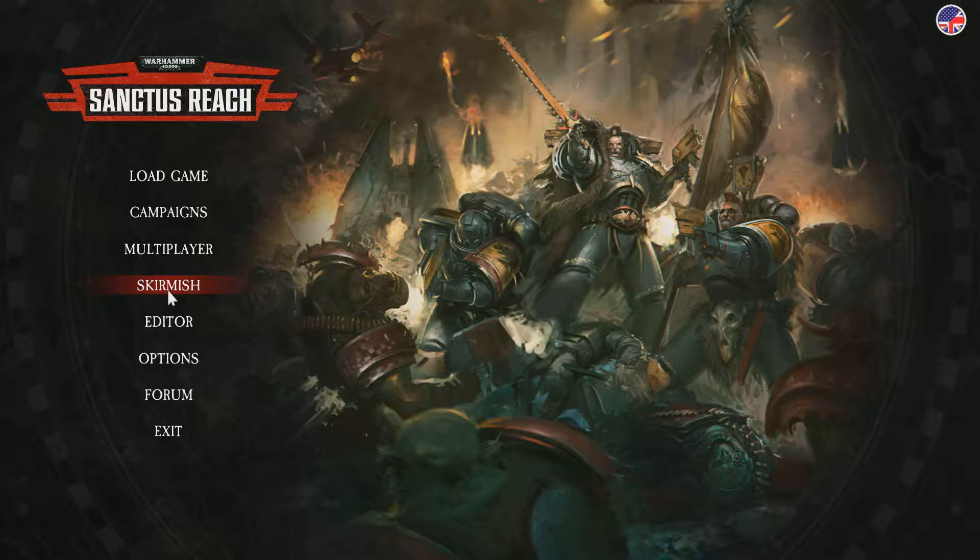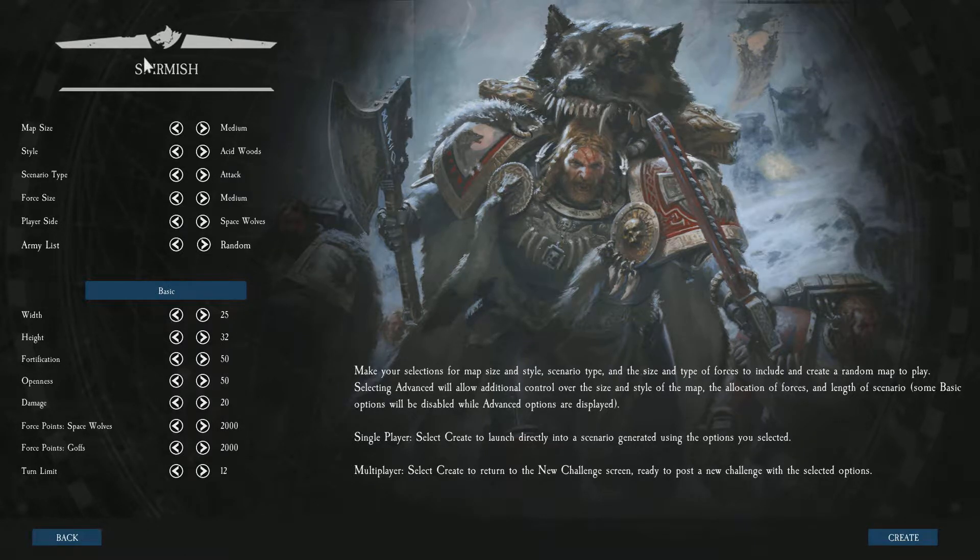We'll go into skirmish because I do like showing off gameplay. We'll do a small game — gulftown, attack. There are a couple different options: defend, meet engagement where you're both hitting. You can pick what your player is — you can have the Space Wolves. You can be different army lists: the Drake Slayers, which is the commander from the box; the Black Manes, which is Ragnar Blackmane; and the Champions of Furnace, which is Logan Grimnar, if I'm remembering correctly. We'll make this a 1,500 point game. Yeah, we'll have the Ripping Crew — we got Black Mane, we're going to attack.